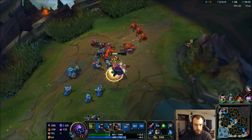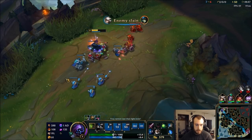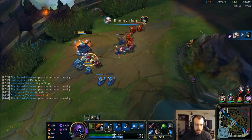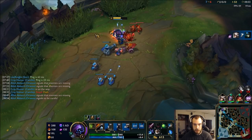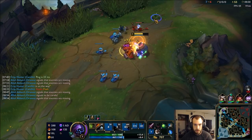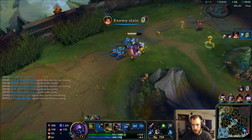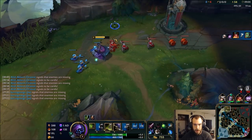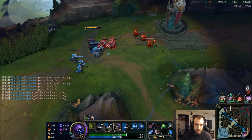I propped up my passive and when she walked up I just whacked her with it, did a ton of damage. With the ignite damage I'm free to kill her. I don't know if she has teleport back yet, so it cost me my flash but I think it's definitely worth it.